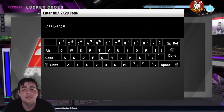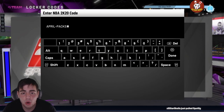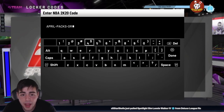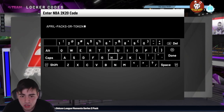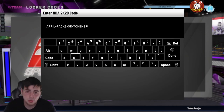We're getting closer and closer to 10K — third video today. This locker code is solid. It's April-packs or tokens, and honestly I want the super pack. Last time I got a free locker code pack, we got Opal Kareem — if you didn't check that out, that video went off with 20,000-plus views. We're also doing a huge MT giveaway on Twitter, and also buying and selling MT on Twitter, so make sure to hit me up.